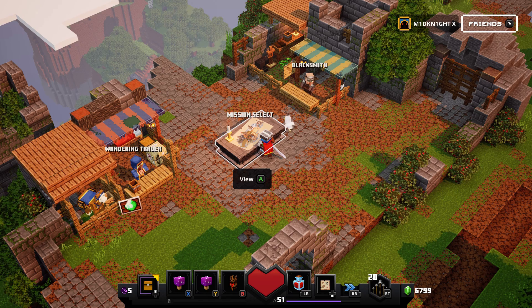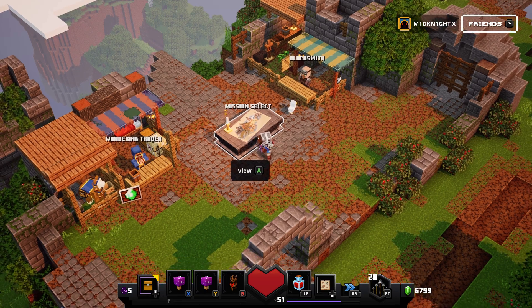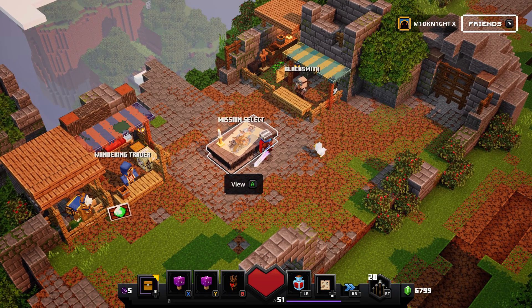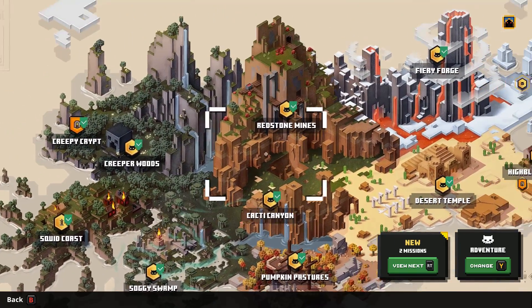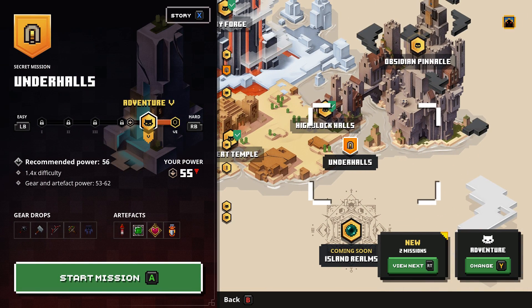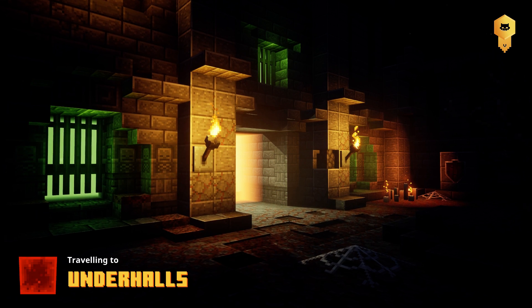I could start with the secret level and get myself in gear for the final boss, or beat the final boss and then end with the cool secret level for apocalypse mode gear. It's your choice. I've been grinding some coins — I almost have 7,000 but I have 6,800. I'm doing Underhalls in this one, the penultimate level before Obsidian Pinnacle. My power is 55 and recommended is 56.